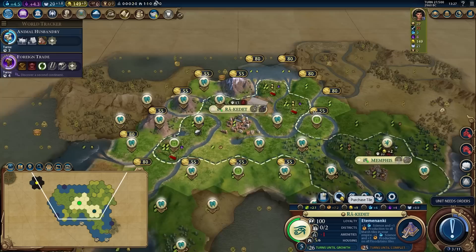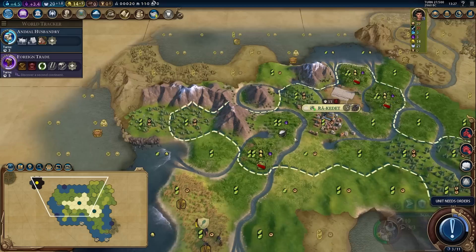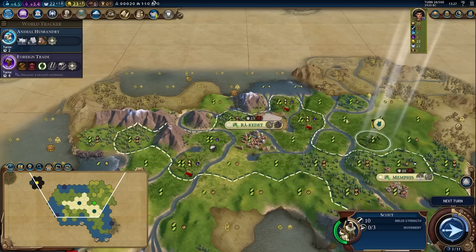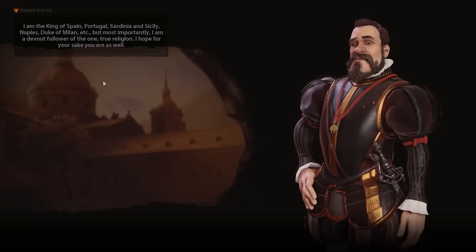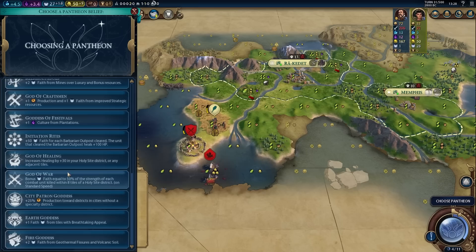I want to buy more productive tiles, so let me set the city to focus on production. If I buy this tile I'll get another two production, and in a few turns I can buy the next one. That gets it down to 20 turns — a little more reasonable. Pretty rough that both of these tiles went to Memphis — my brain just forgot that's how that works. Looks like Spain is to my east, so I'm going to want to forward settle him if at all possible. We also unlocked horses, giving even higher quality tiles over here.